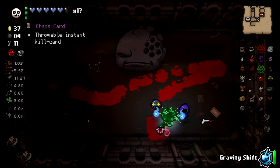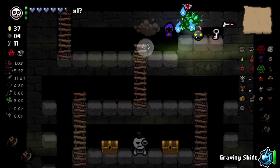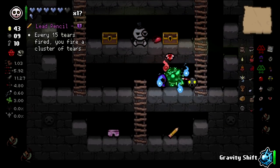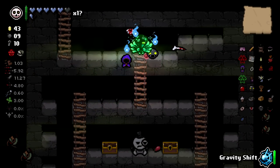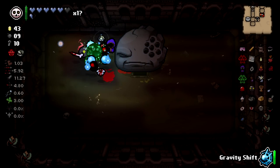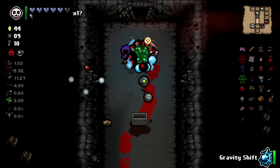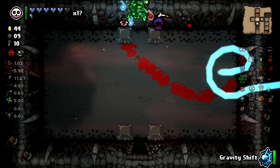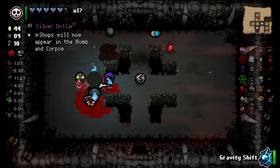We've got five hearts — do I think I can beat Mother with this number of hearts? Yes, but I don't love it. You're gonna give me a Chaos Card? A Gideon crawlspace — it's not often you get one of those. You're gonna give me extra HP and a Lead Pencil? I'll take both! Now since the run has gotten significantly better, Lead Pencil popping really fast.